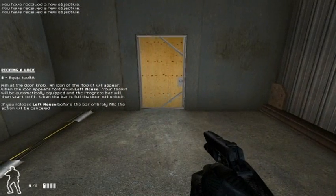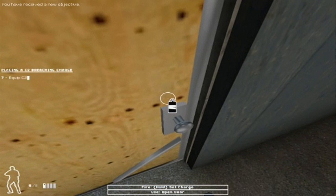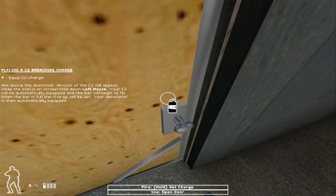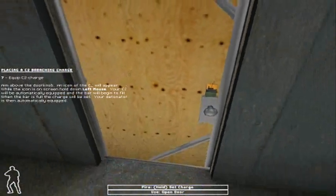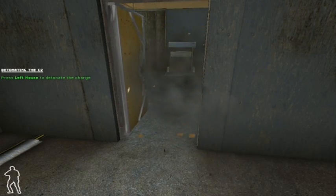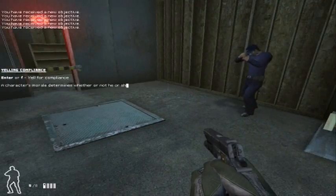Nice work. Move on to the next door — we'll use a breaching charge on this one. Much louder, but more fun. We're going all out on this one. Pull out your C2 charge and let's blow this thing open. C2 is great for opening doors quickly and surprising the perps on the other side. This is a two-step process: first, set the charge above the doorknob, then stand back and blow it. Nice — I never get tired of that. You do need to be careful with these — they are explosives.